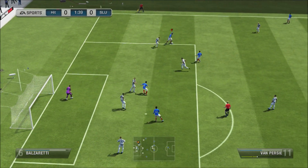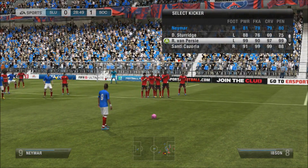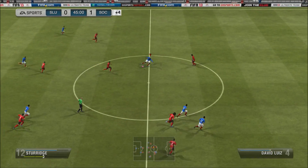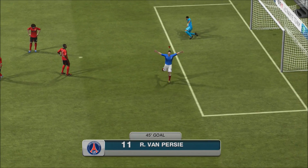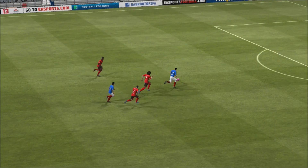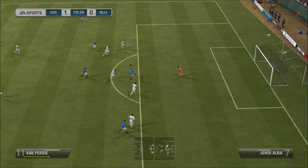Van Persie just dribbles until he gets to his left foot, then shoots — I've hit the post so many times with him. Check this free kick: 30 yards out, could have shot with Lampard but I went with Van Persie. Hit the post, so unlucky! But look at him again — look at that goal, the power in that shot. Sometimes you just get Van Persie and boom — little quick pass between Cazorla and Van Persie, Van Persie with the finesse shot.